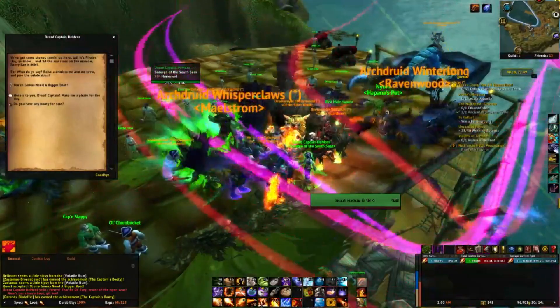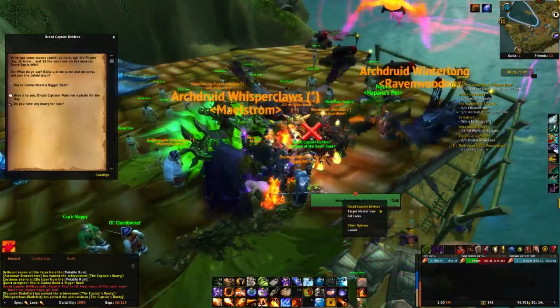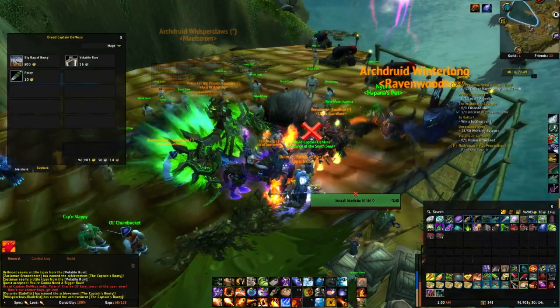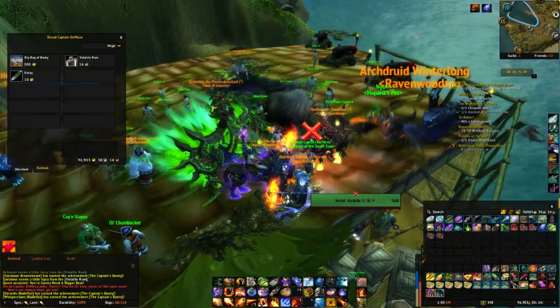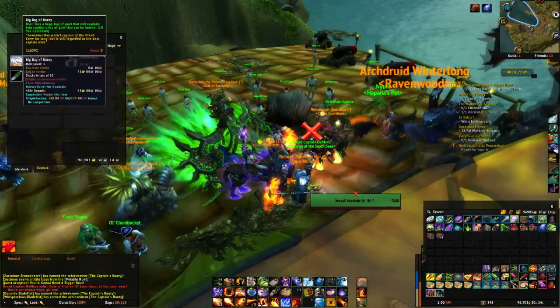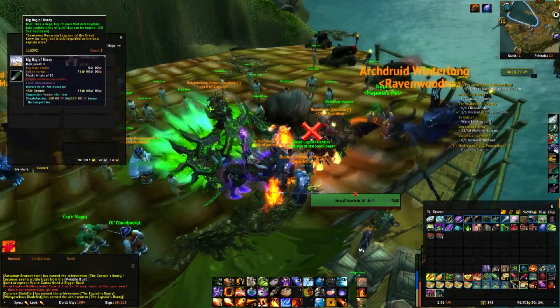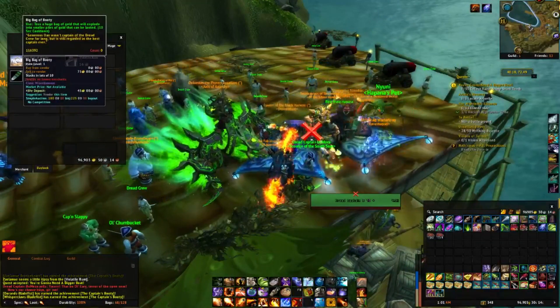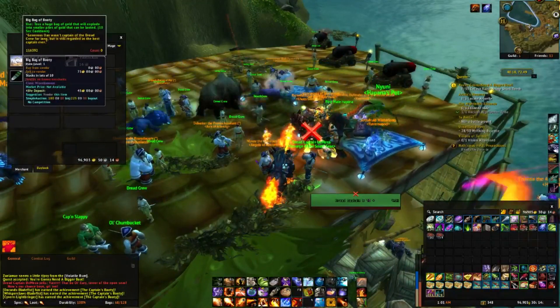The next method requires a bit of planning and either a friend to help you or a second account. In one of my previous videos, specifically the one I made for Pirate Day, I mentioned the item called the Big Bag of Booty. These cost 300 gold and will let you drop gold on the ground which a party member, even if they are on a different realm, can pick up. They will end up with around 285 gold per bag, which is about a 5% cost.